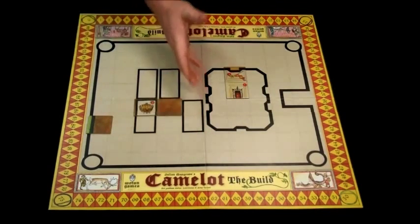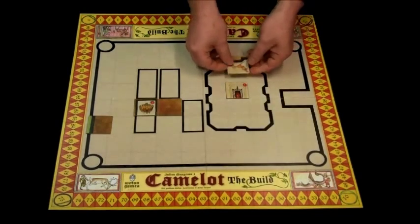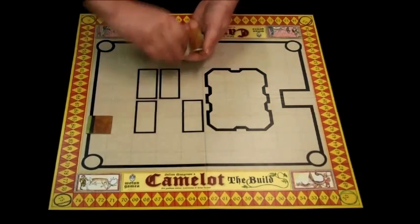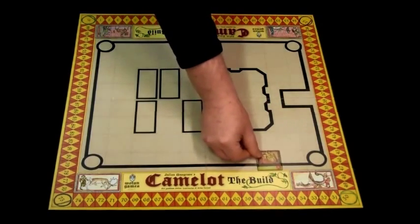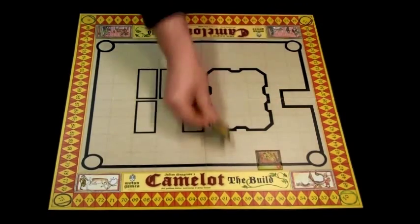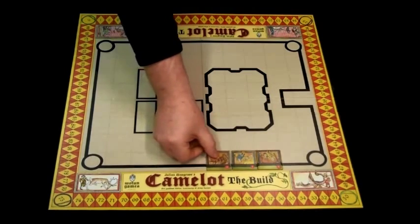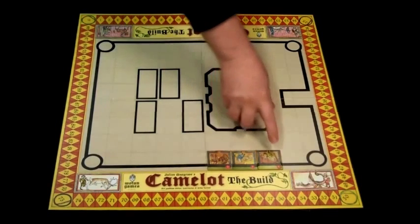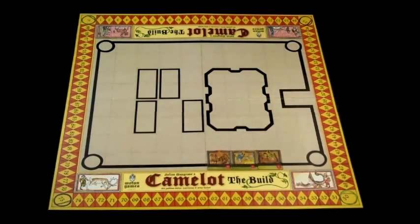A blank tile can go anywhere there isn't wall — outside the great hall or any of the other halls. Each turn you lay down one to three tiles and score according to what the tiles have on themselves and what you lay next to. For example: laying the carpenter scores a point, the grain store scores a point, the store room scores a point — but because I laid three tiles orthogonally end to end, they double, so instead of three points I get six.